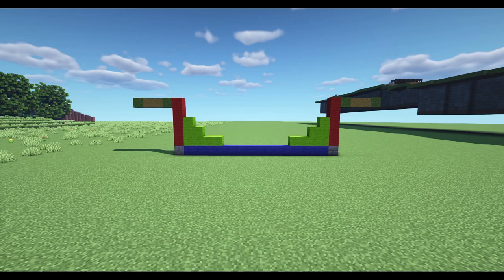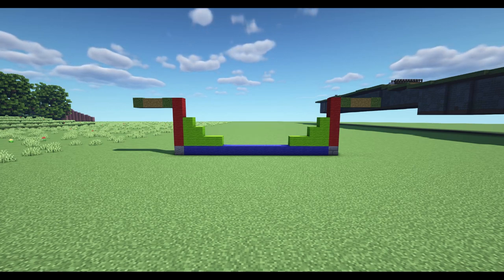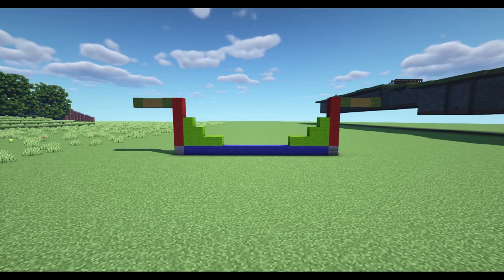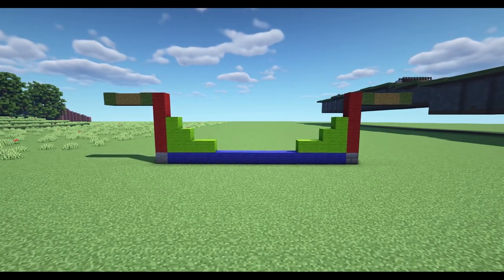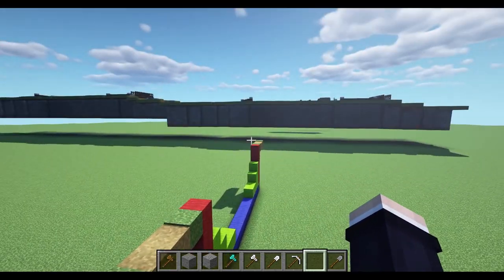Then of course we have the base at the bottom. That is 17 blocks across including the two walls, but the blue section itself is 15 blocks wide - that's how much space you have in your canal to fit a couple of boats. It's quite large and you can definitely fit this in your world quite nicely.